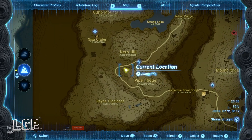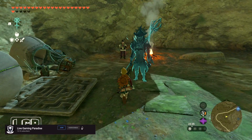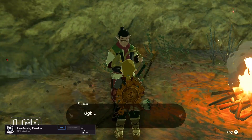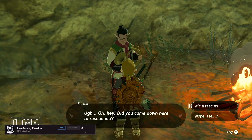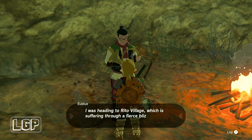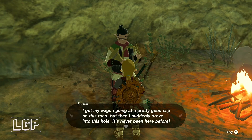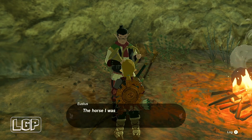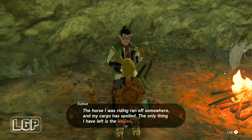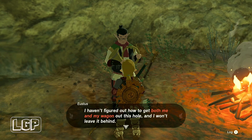And exactly what I'm showing you now — Piper Ridge is to our east. We're going to go and see in a hall, there's going to be one of these NPCs in here, Heustus, and he's trapped in here. He's a bit scared because now he can't get out, and he needs to get his wagon out of here. So our mission is to try to get him and the wagon outside of this hole so he can go on his way.